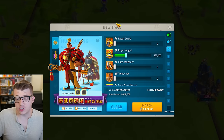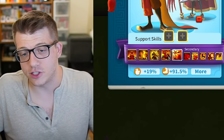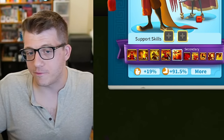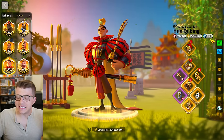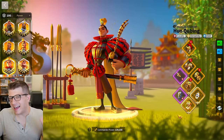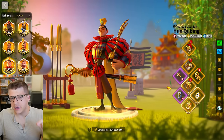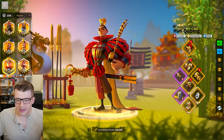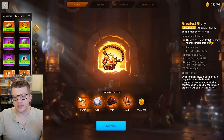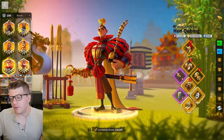My second set of gear for Huo is kind of my leftover pieces. I'm saving up materials right now to craft another legendary accessory — I'm trying to decide if I want to craft another ring to throw in here, or craft the greatest glory because it gives five percent more normal damage. I'm kind of on the fence between those things. But this is my second set of cavalry gear and it's totally fine — Heart of the Saint is a great piece even though it's still an epic piece.